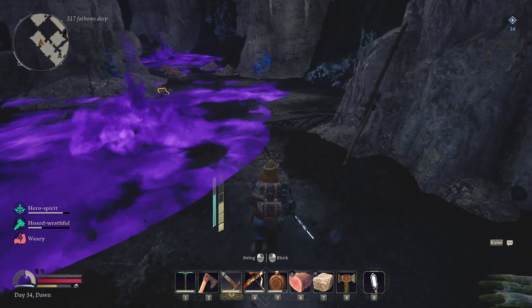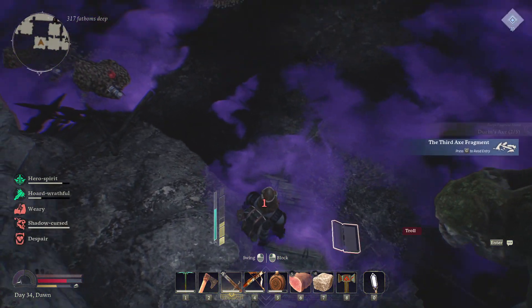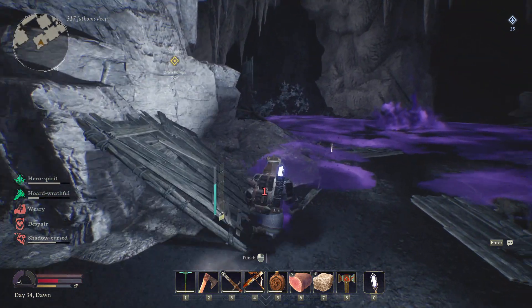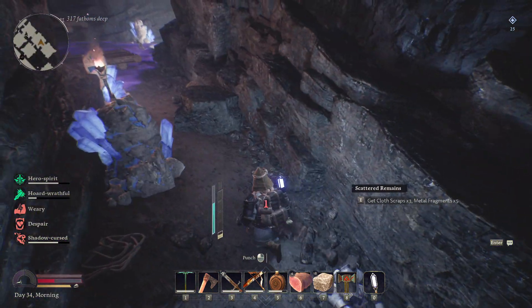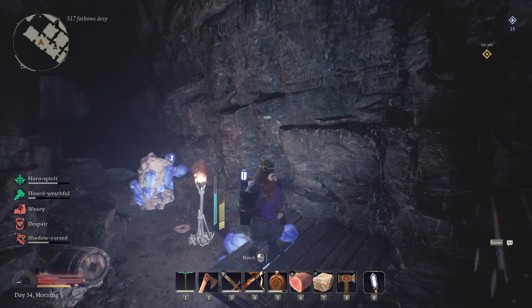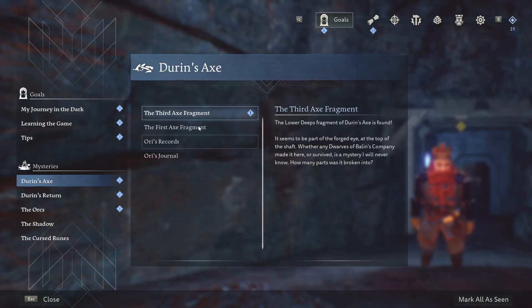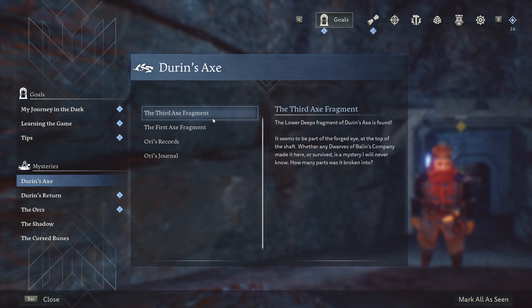I'm just gonna run past him real quick. Found the Durin's axe fragment — grab it. A bunch of treasure piles here. Besides this very tough troll and a fragment of Durin's axe, I think that is it. Durin's axe — that was the third fragment, so we missed one I guess. The lower deeps fragment is found, the western gate fragment is found. There was nothing really in between, so I don't get why this is the third fragment. Well, maybe we did miss something.